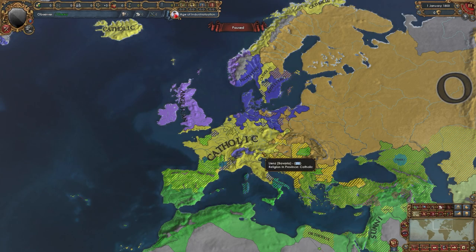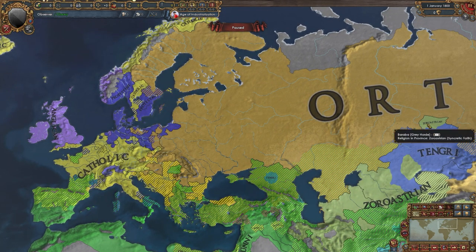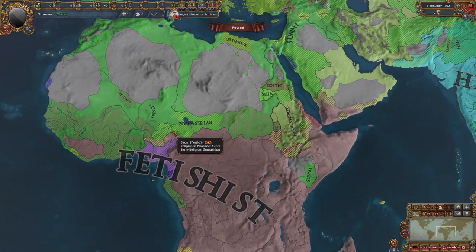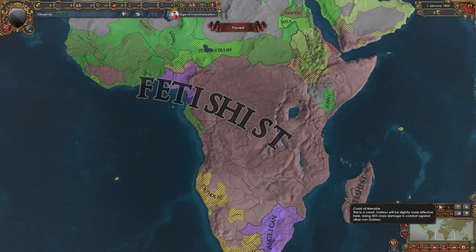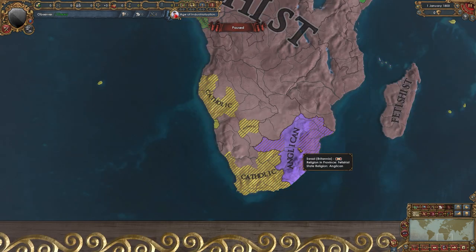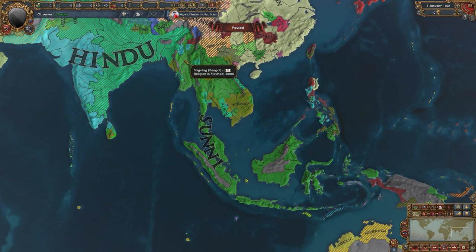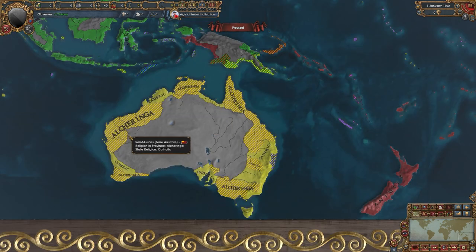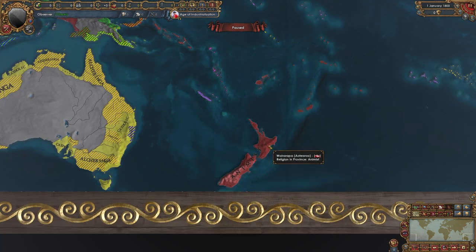The religious map mode of Europe is mostly Catholic with some Anglican and Protestants up in the north, and Orthodox from the Ruskies. Africa is for the most part very Sunni. It appears that Buddhists have been pushed out of Southeast Asia for the most part by the Sunnis. Australia is mostly Catholic, and we have animists that live in New Zealand.